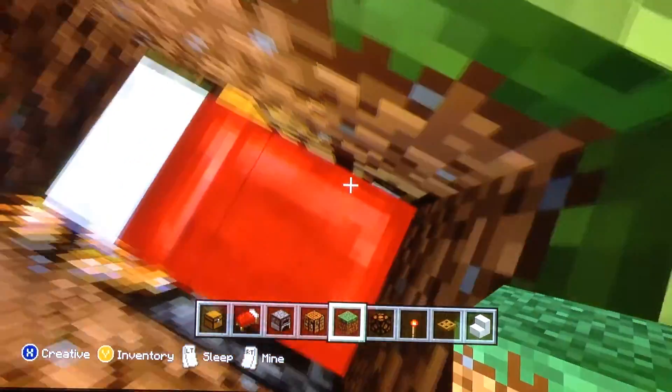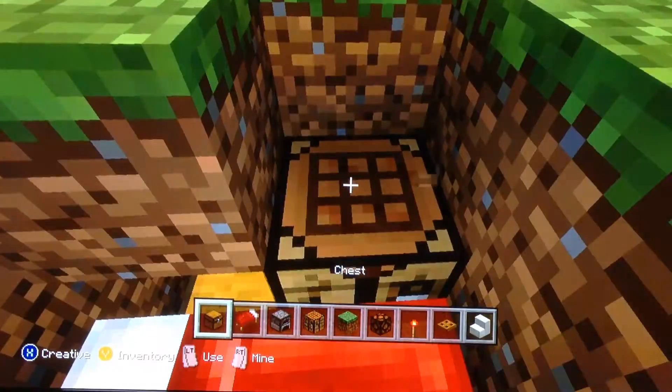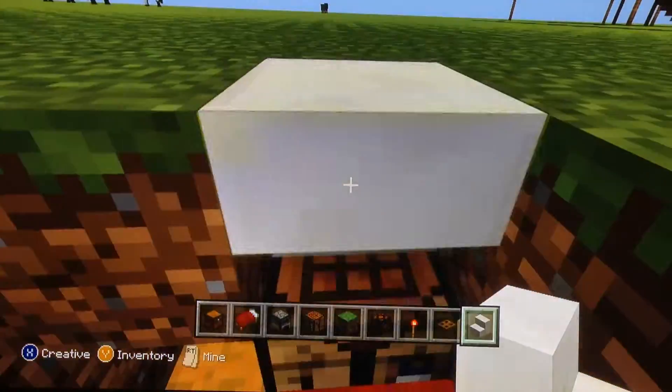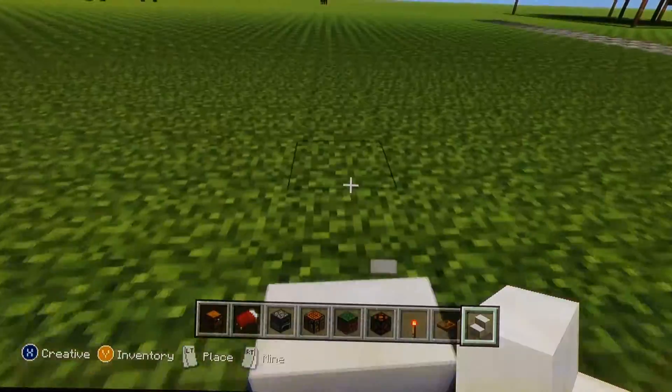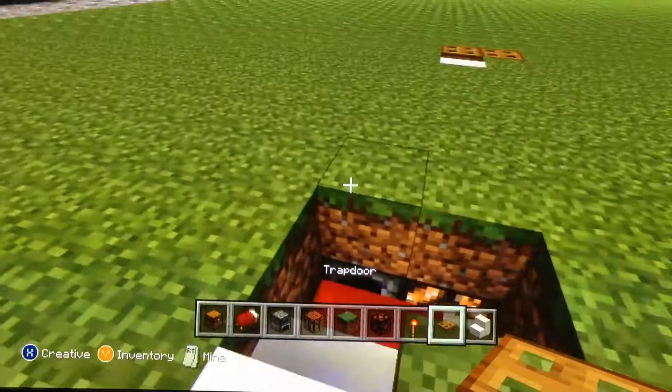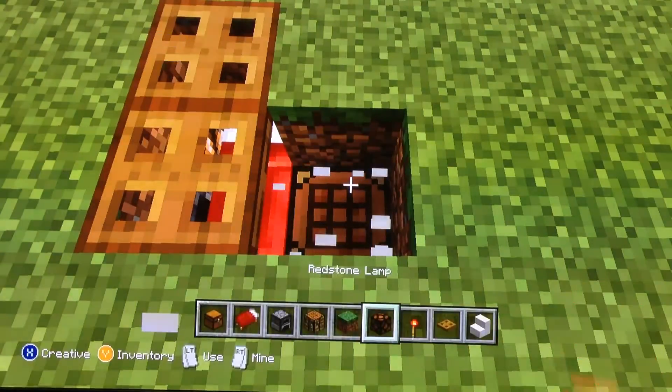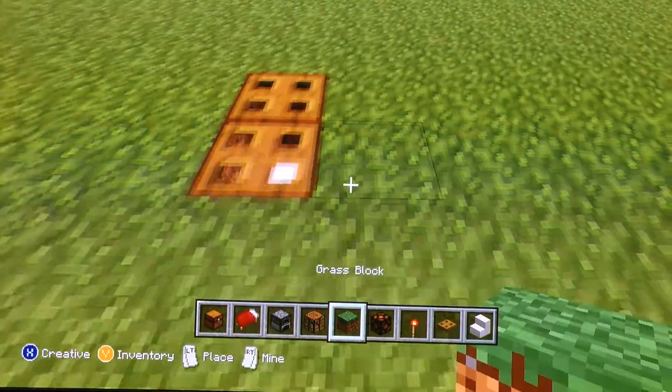Then you have the stairs right there to get out. You just need to add the trapdoors. Or if you don't want the stairs, you can just do it like that.